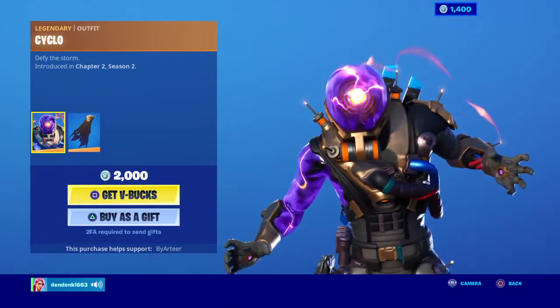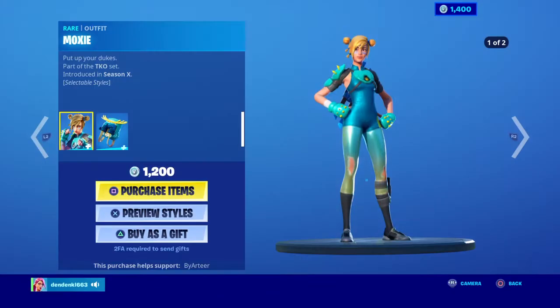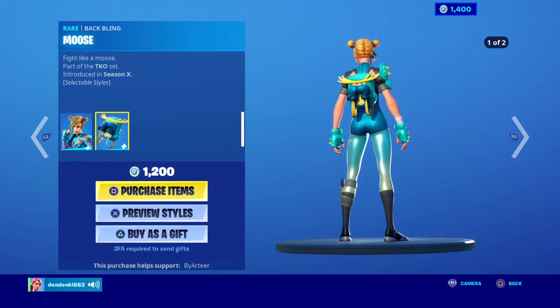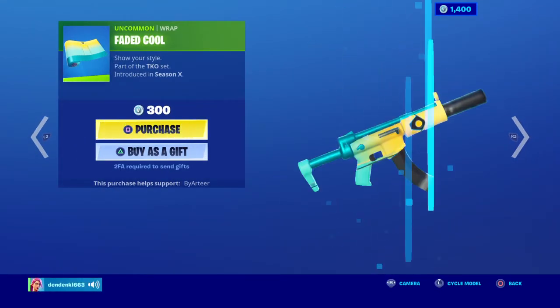Cyclo came out yesterday, brand new skin with a back bling Windshear Cloak. Moxie's back with a back bling, and the back bling also has an edit style. The Clobber Axe and the Faded Cool Wrap.